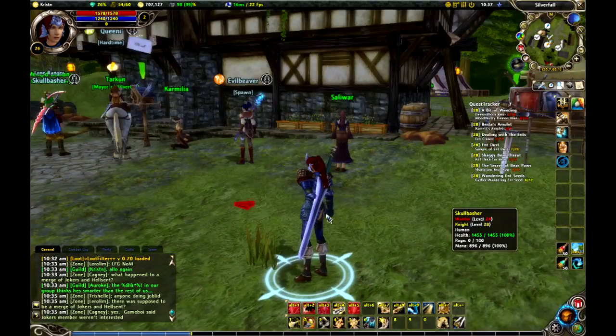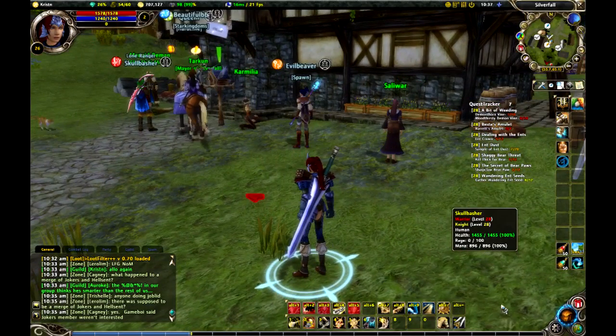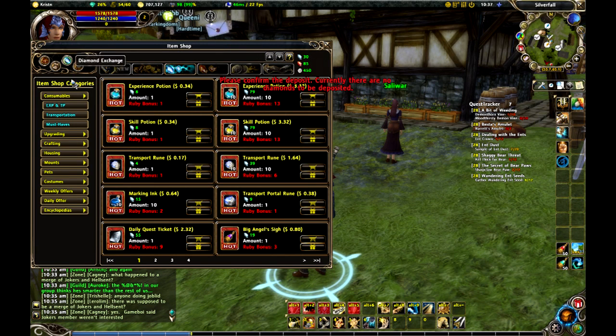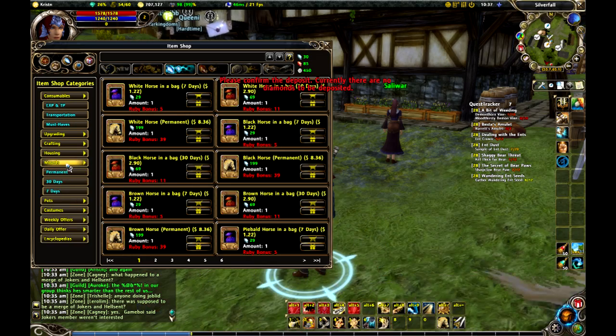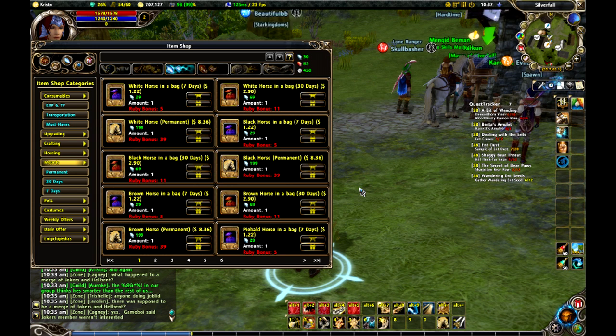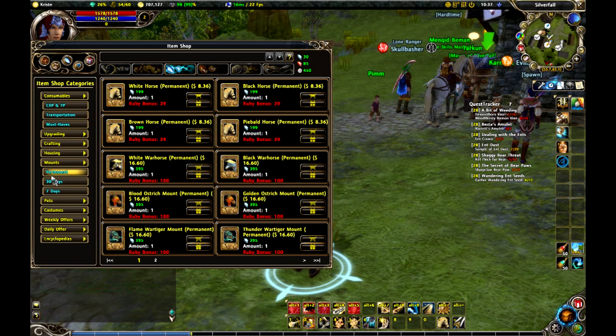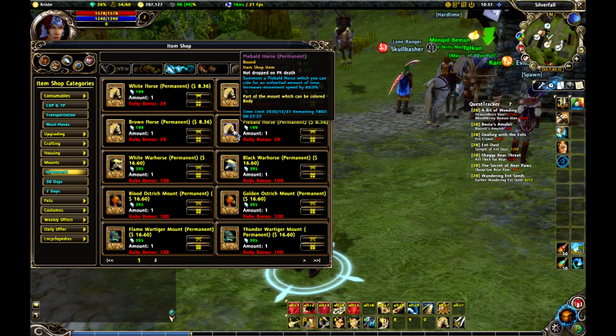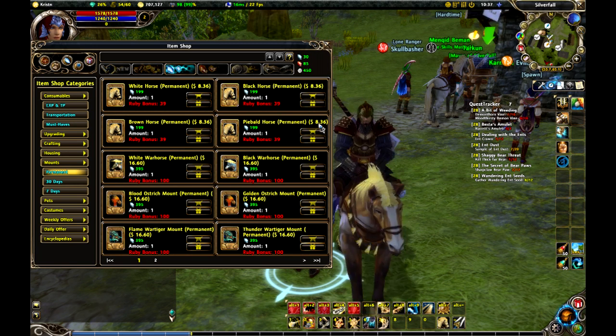Now the second travel tip — I know a lot of people who play this for free are not going to like this — but the second travel tip is: get a mount. 60% run speed, it saves you a ton of time, and MMOs when you get down to it are games about time. I've got an add-on here that shows the prices based on the amount I've paid for diamonds. A regular 60 speed mount is $8.36.